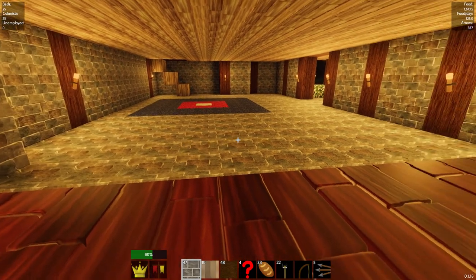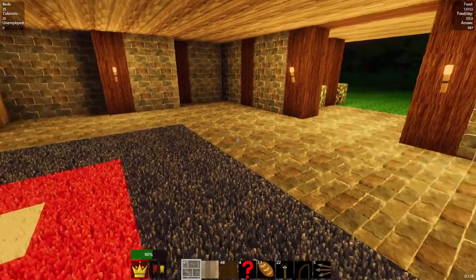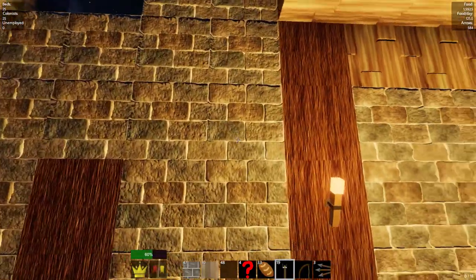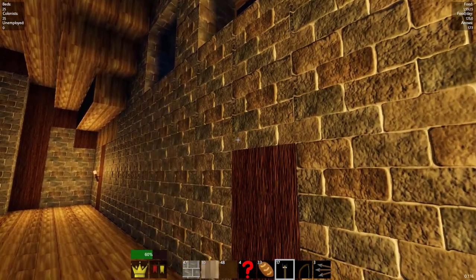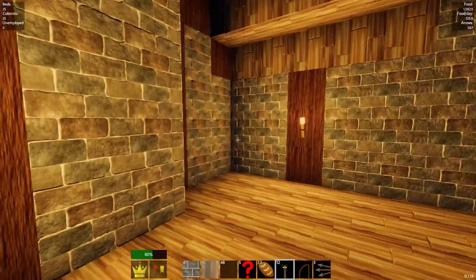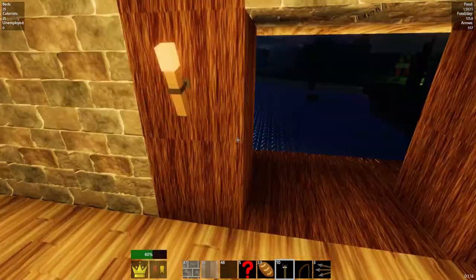Bartender stands behind here and serves the different tavern folk. I really hope the creator gets us some tables and chairs because I could make this place up a lot better if I had those items. I'm trying to make do with what we have. Up here we're definitely going to need some light for my people. I'm just adding a bunch of extra light up here. Now we're looking good — we can see very easily. We've got a little balcony over here.